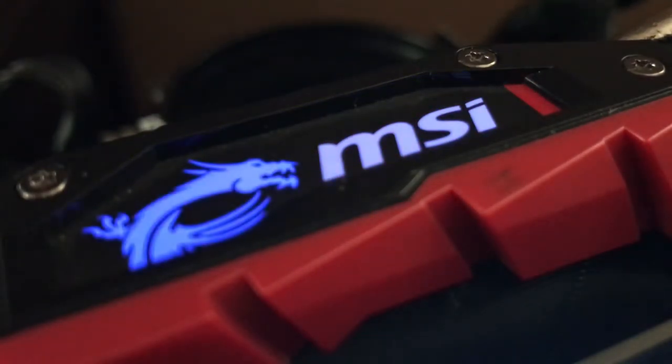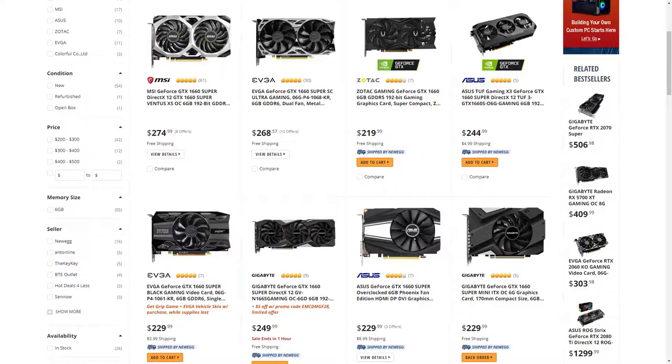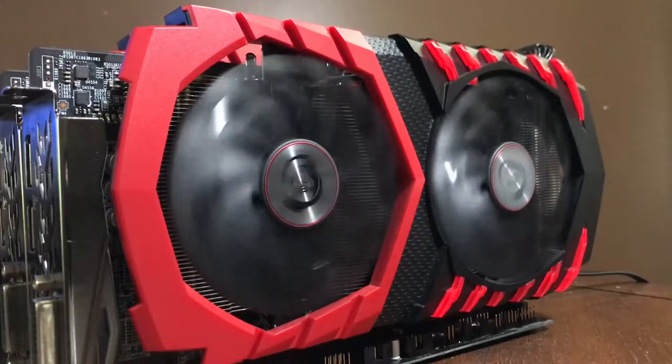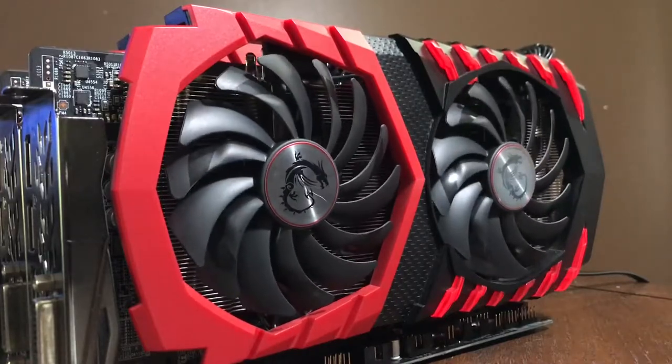To start off, the two Gaming X MSI RX 570s cost me $250 CAD, or about $180 USD. This is a rather low price for two graphics cards, considering that a single mid-range 1660 Super would run you about $340 CAD or about $250 USD, while a 1650 Super would cost you about the same as the two RX 570s. The question is if the dual RX 570s are a better value than something like a 1650 or a 1660 Super.